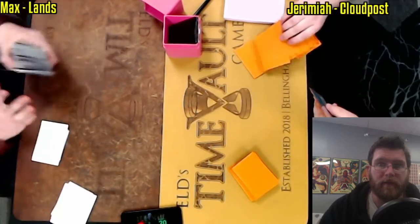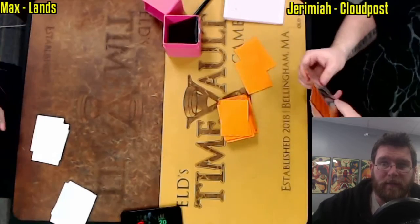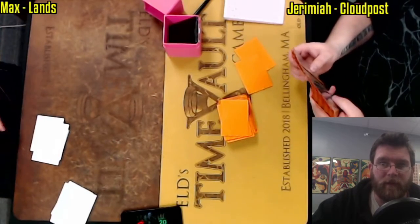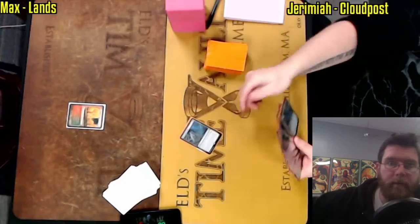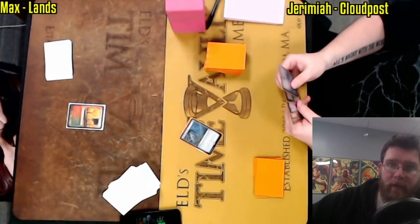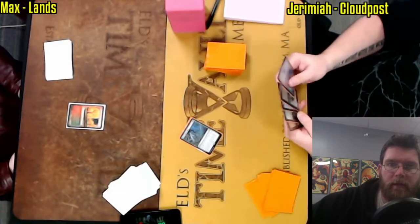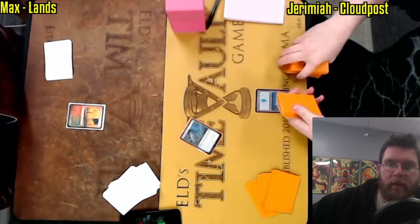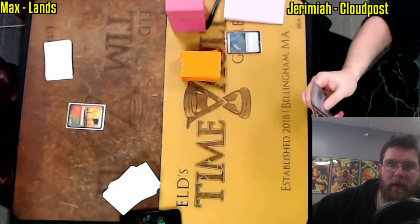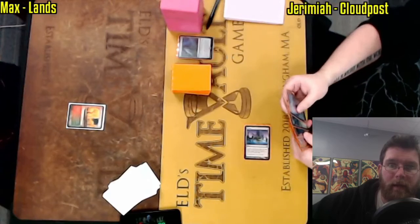This is going to be a bunch of shuffling — this will be the longest Fast Effect ever, so we're actually going to skip some of the shuffling to try and keep the runtime down. Jumping back in for Game 2. Max leading out with a Grove of the Burn Willows. Jeremiah again with Once Upon a Time — such an excellent addition. Definitely worth considering if you're going to be dusting off older archetypes that haven't been played in a while.